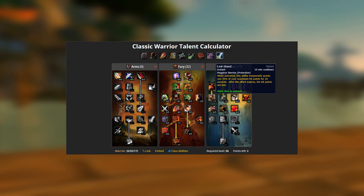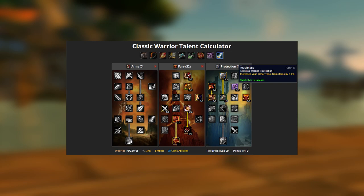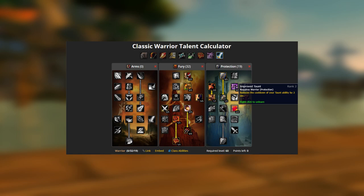1 point in Last Stand — an amazing defensive cooldown. At this point you have 2 extra talent points to use however you see fit. I prefer Toughness for extra armor, but here are some other options.